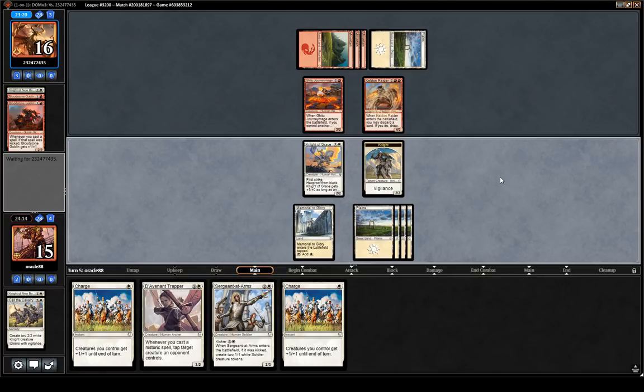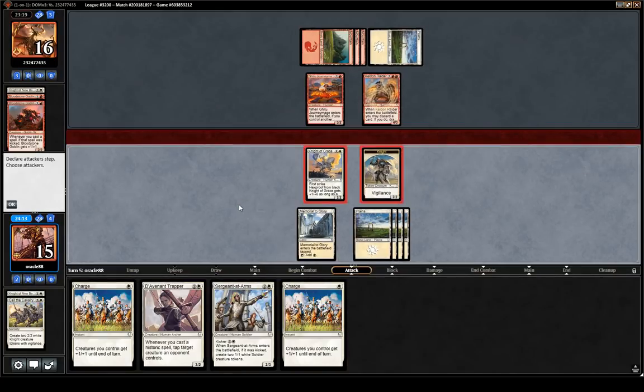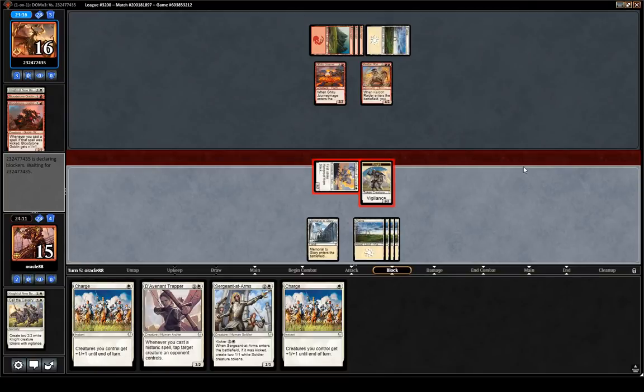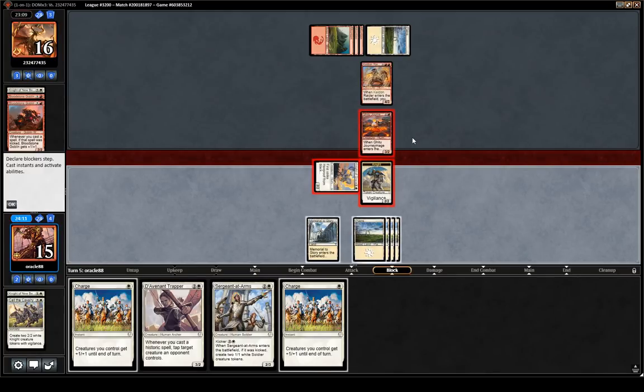Now they will know we have a trick if we make the attack, but I think we still go for it. They could double block on Knight, I guess. This is pretty bad if I have plus 2, plus 2 indestructible though.